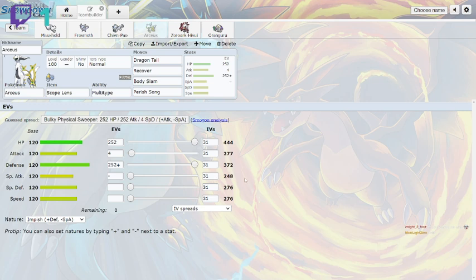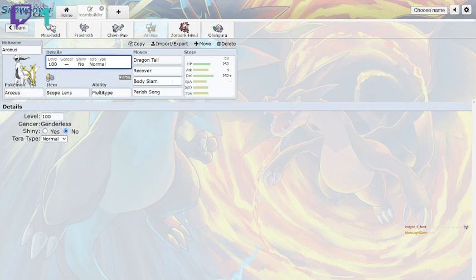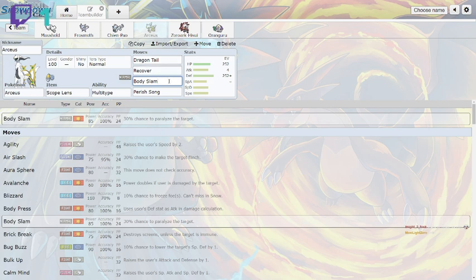The Arceus set runs max HP, max defense, Impish nature, with a Scope Lens. The set is Dragon Tail, Recover, Body Slam, and Perish Song with Multi-Type ability and Tera Normal for Body Slam and Dragon Tail boosts. The strategy: paralyze the opponent, Dragon Tail them to force switches, Body Slam to maintain paralysis, Recover to heal, and Perish Song to counter any sweepers. If there are Baton Pass chains, Perish Song goes through Protect and persists through switches.